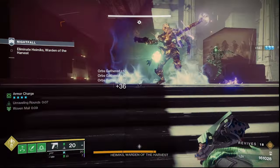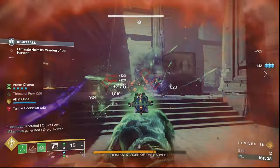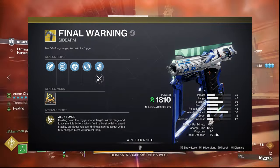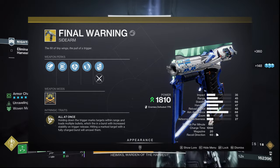So this build's goal is to take advantage of this season's strand mods to spread damage around like crazy. The exotic weapon used in this build to take full advantage of that is actually not Quicksilver, but Final Warning — the strand sidearm from Lightfall, which you may have forgot about. I know I did for a long time.